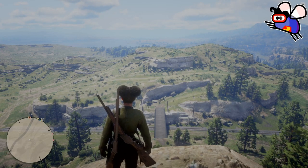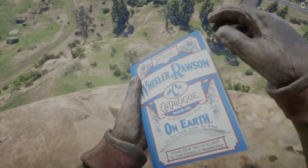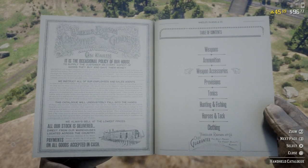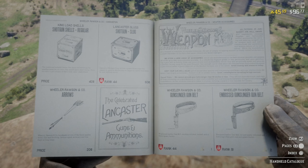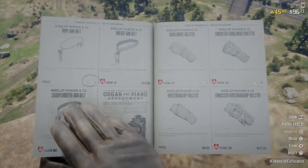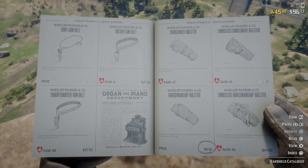Hi guys and welcome to a new video. This is a dual-wheeled gun tutorial. First you need to access your catalogue by pressing left on your d-pad. You want to scroll down to weapon accessories, then go right and keep going right until you get to the horsemanship holster and select that one.